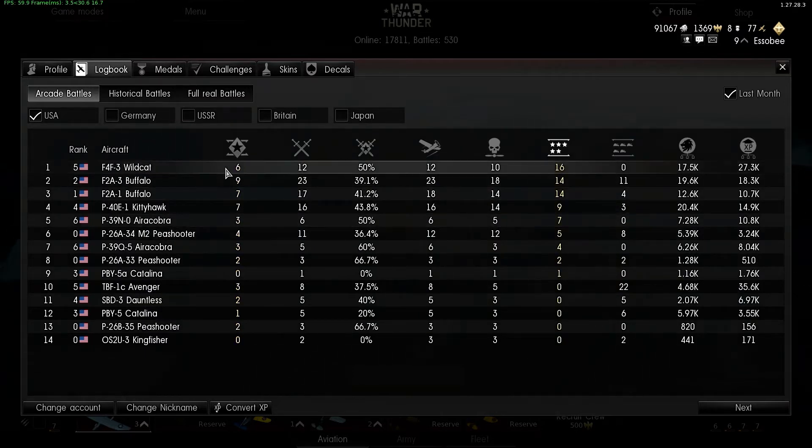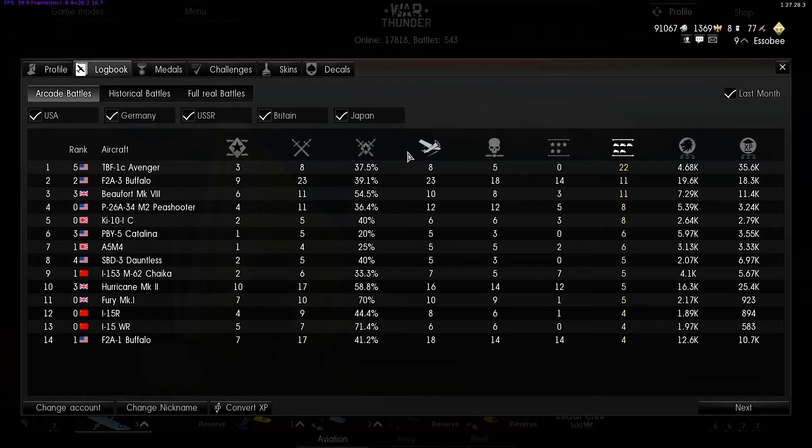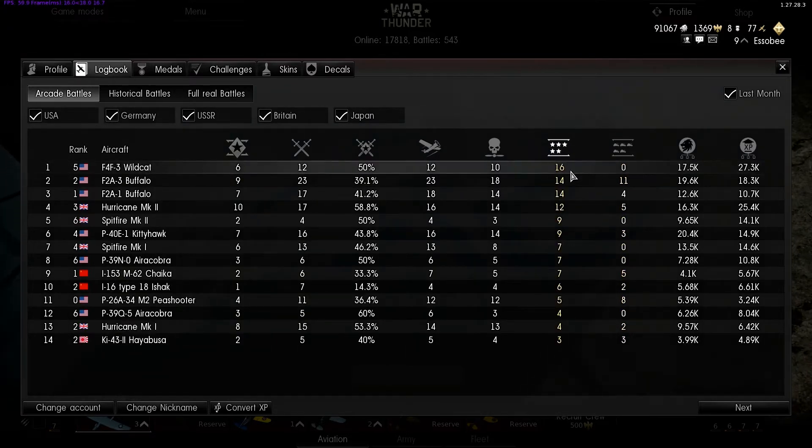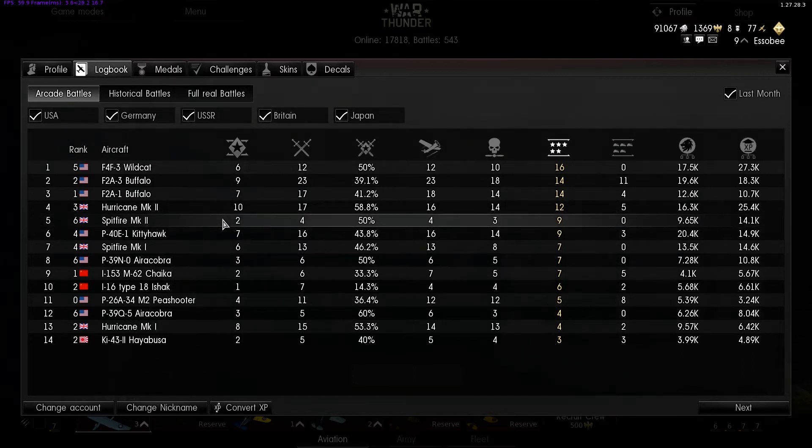There's also a logbook, which is basically your own scoreboard. My Wildcat has the most air kills out of any other airplane I've played with in the USA. The Avenger has most of my ground kills. Hurricane through the Wildcat are my top four planes right now, and the Spitfire Mark II is moving up fast.